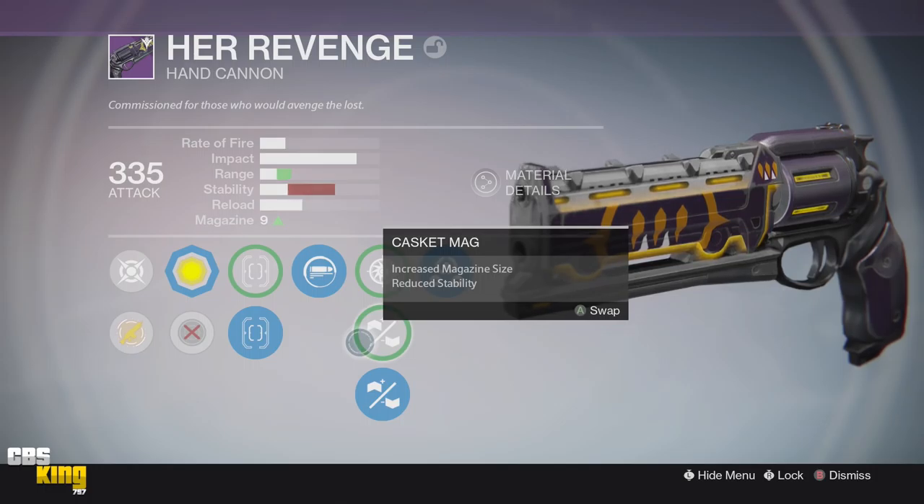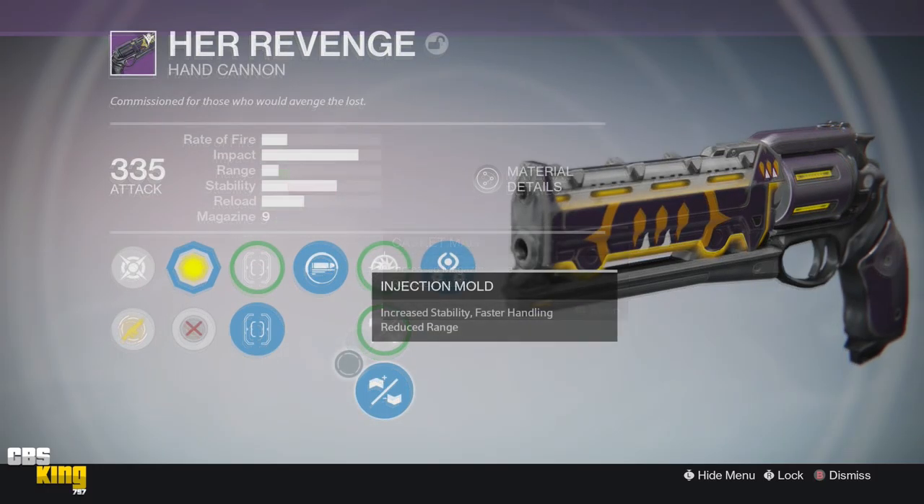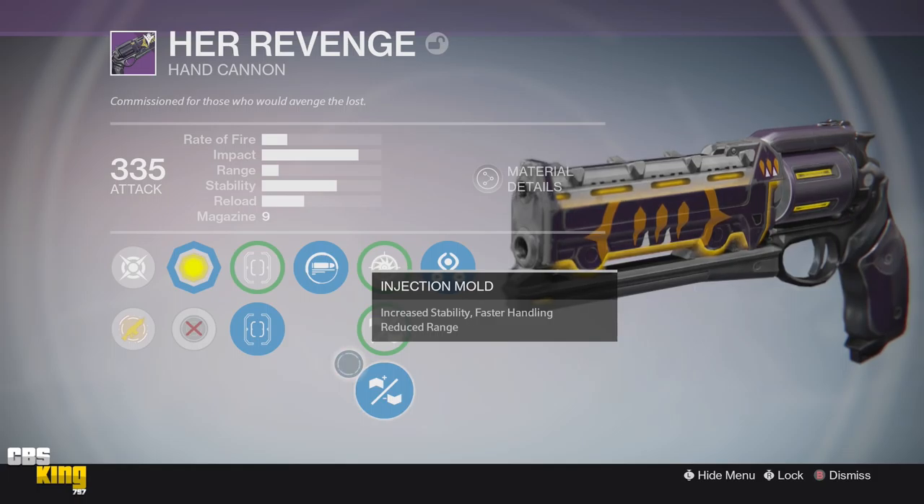My second perk is going to be Snapshot. Aim incredibly fast. Casket Mag increases magazine but reduces agility — I said in a previous video that's just a dumb perk I'm probably never going to use on any weapon. And then Injection Mold: increased agility, faster handling, but reduced range. This is by far the best perk because who doesn't want a laser beam hand cannon? It does decrease the range a good bit, but when I went into rumble just to get the stats I did not notice a huge range fall-off.